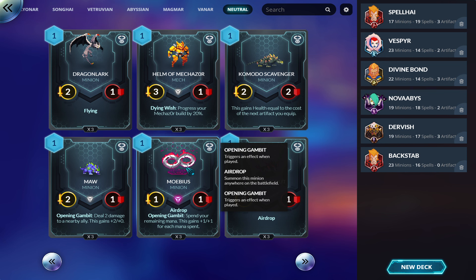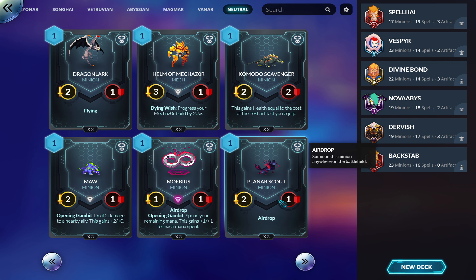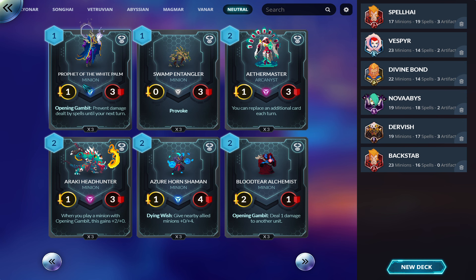Airdrop is really, really situational, especially on a two-one. Again, it's mostly for zoo — you drop this behind them, all your zoo effects buff it, and you've got like a three-two behind you with Provoke. This next guy's good: prevent damage dealt by spells until your next turn. If you're running into a lot of Songhai, play this guy. Vanar maybe, Lionar maybe, Abyssian not so much but still — it's not a terrible tech card depending on the meta.